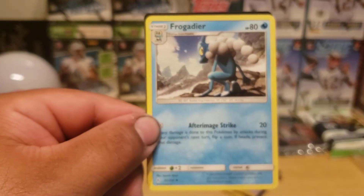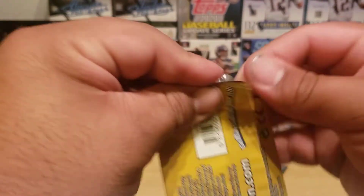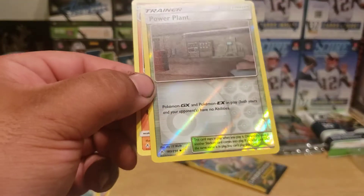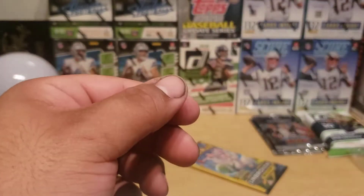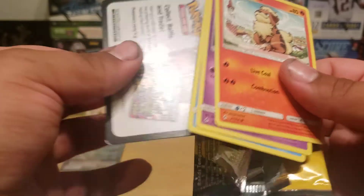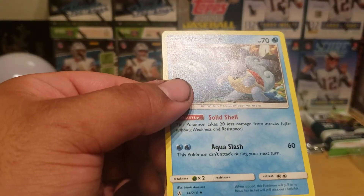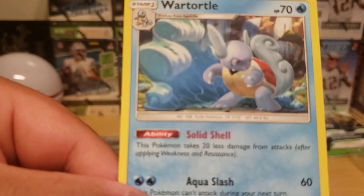Frogadier. Last two packs: Misdreavus, Power Plant, and Rhydon. Last pack: Growlithe, Gastly, and Wartortle — look at that art. Alright, well that's it guys!